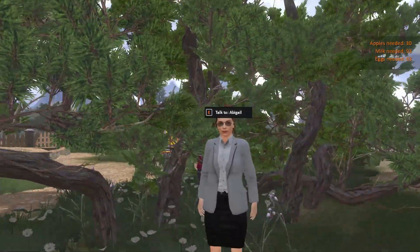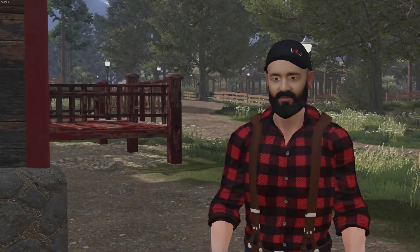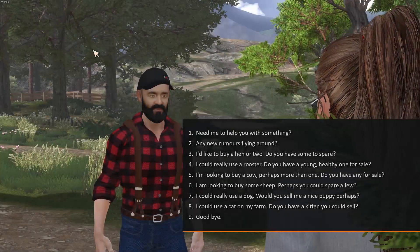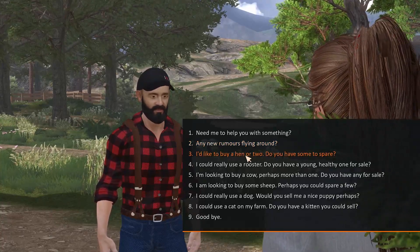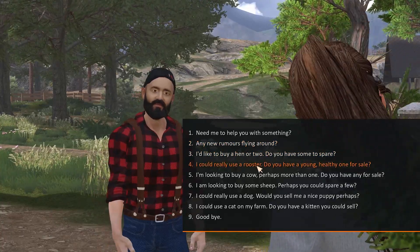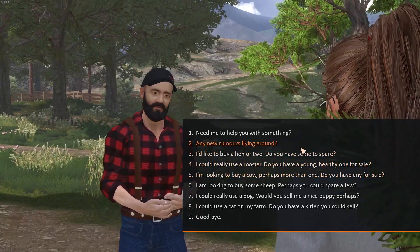Abigail, you look awful well dressed to be out here in the trees. Hi there, nice to see you. I'd like to buy a hen or two. I could really use a rooster. I'm looking to buy a cow, perhaps more than one. Holy cow, she sells everything.